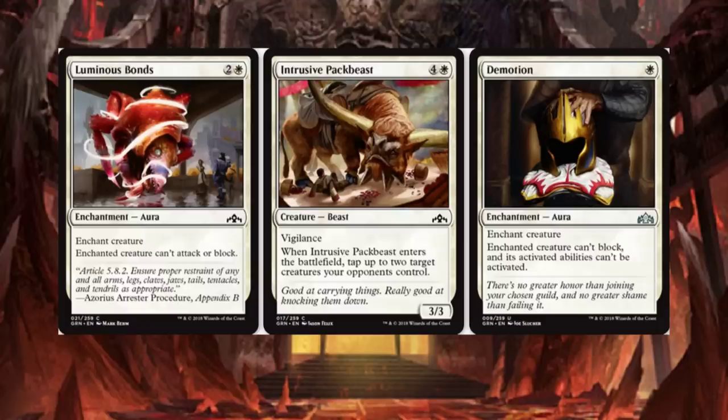Demotion: Enchant Creature — enchanted creature can't block, and its activated abilities can't be activated. That's a little different. I don't believe we've had Demotion before on a card. Just having the enchanted creature unable to block and limiting its activated abilities — for a 1-drop uncommon, I think that's not bad.